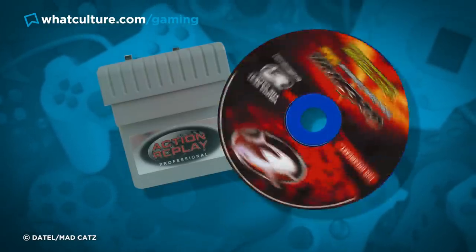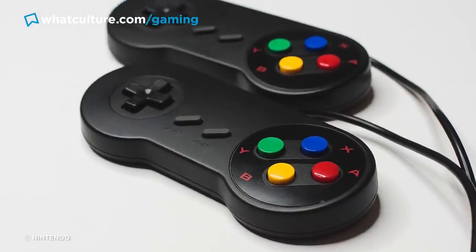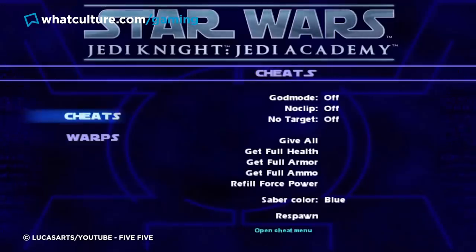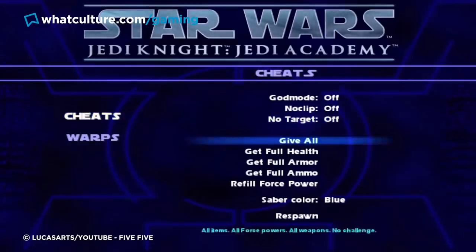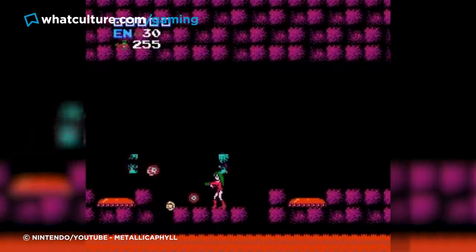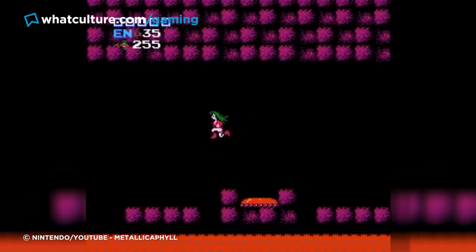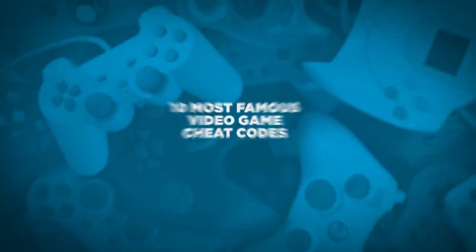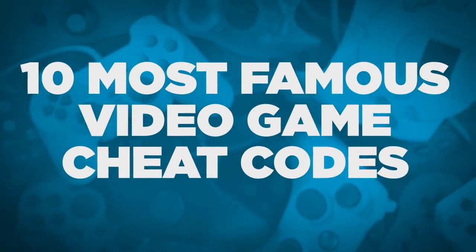Before the Action Replay and Game Shark, the most popular way to bend the rules in a video game was via cheat codes. By entering a certain phrase, passcode or sequence of button presses at a specific point in the game, you'd suddenly find your playing experience to be very different indeed — more often than not, for the better. I'm Jess from WhatCulture and today we're getting into the 10 most famous video game cheat codes.